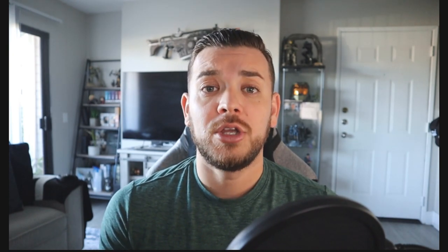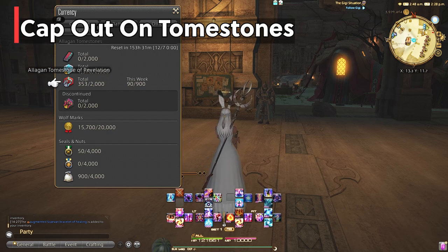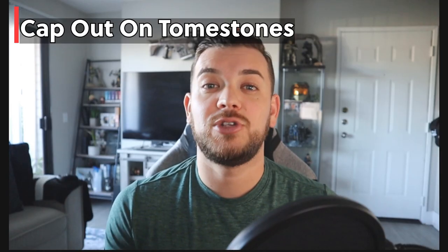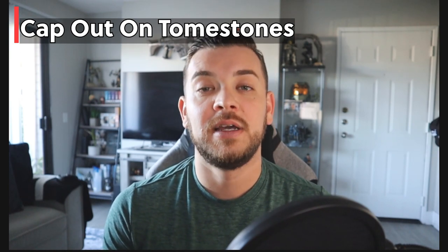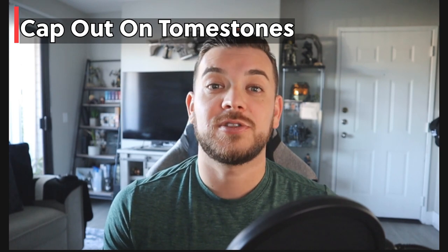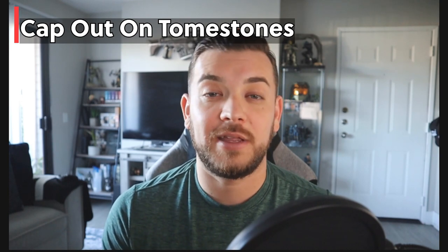Belts will be going to the Calamity Scavenger and will really no longer have use in the game. Cap out on your tombstones — usually for every patch you'll be able to turn in your capped tombstones for Poetics, which will get you your level 80 Crypt Lurkers gear. You want to have as many Poetics as possible so you can gear other jobs at level 80 quickly to play the new content. With duty roulettes over the next day or two you'll be more than halfway if you're not already capped.